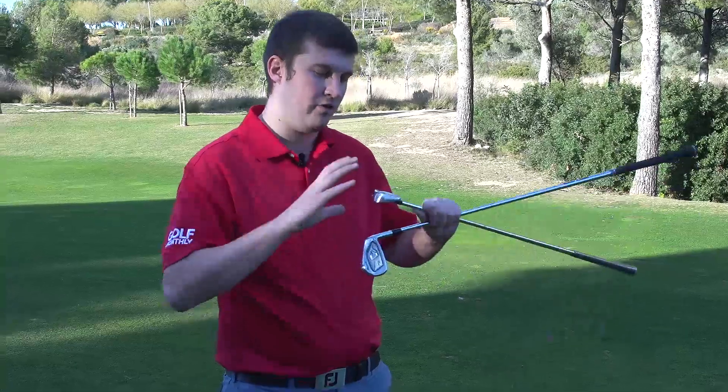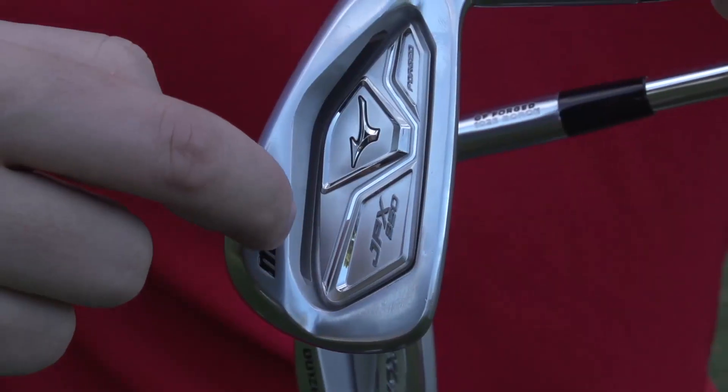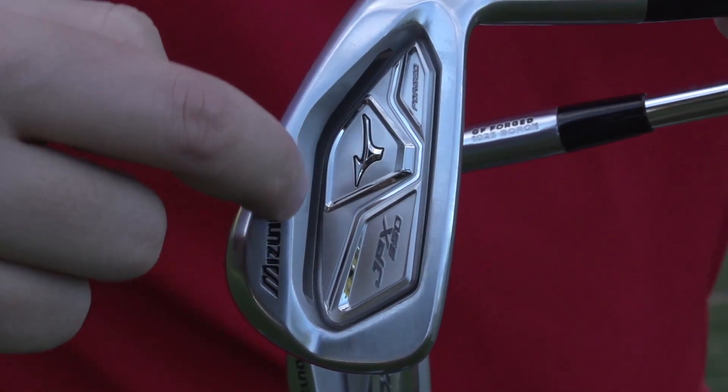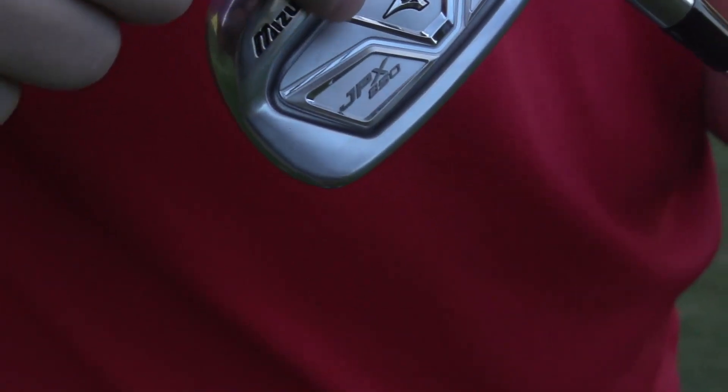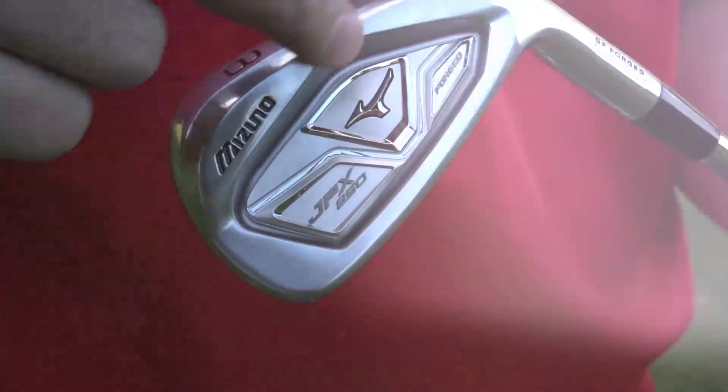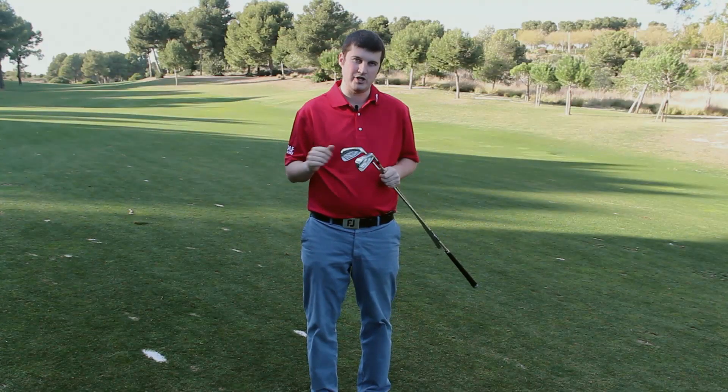That is the key technology. There are a couple of other features here — there's a pocket cavity design, as you can see, in the mid and long irons. This doesn't come into the shorter irons because Mizuno say you won't need the forgiveness there, and this shallow cavity will offer more control. But the deep pocket in the mid and long irons should help you get the ball up in the air, help you launch it, and hit it further. These are stronger lofts than MP, which has always been the way with JPX irons.